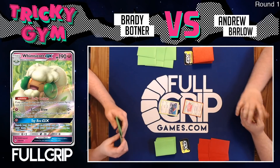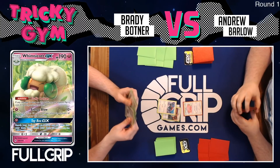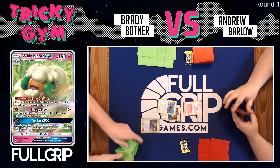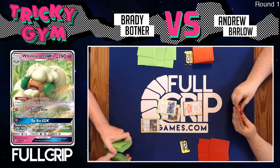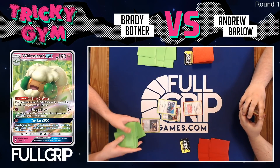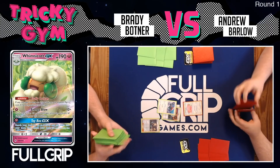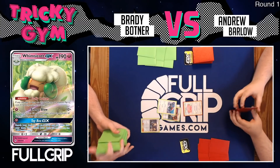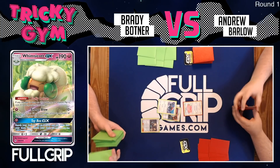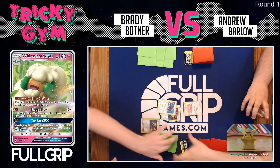Brady is drawing first, starting a Porygon in the active position. He's going to attach a unit energy and play a promo Cynthia from the regional championships — very nice promo card with excellent artwork. Off of this Cynthia, Brady is looking for some Cottonees to ensure himself a turn-two Whimsicott. He wants to get Whimsicott set up as quickly as possible.